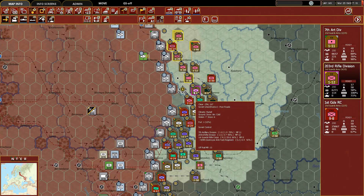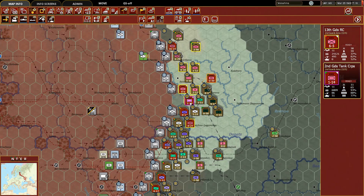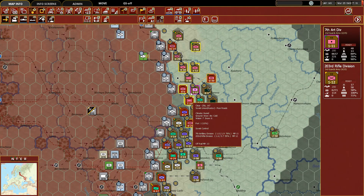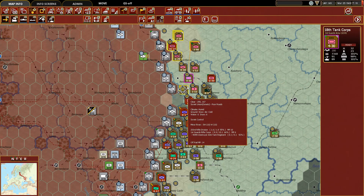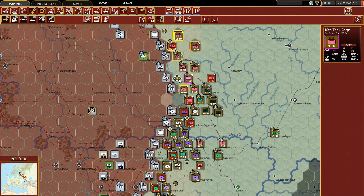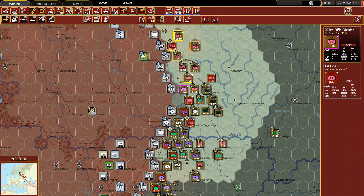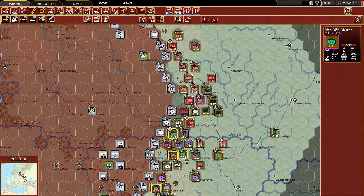Instead we'll take the First Guards Rifle Corps. Maybe just leave them there actually — that rifle division can go with them, no harm in that. Next turn we can get to about 21-22 combat value: move these two units into this city hex and push against that one hex. I think that would be a pretty successful operation if we did that.